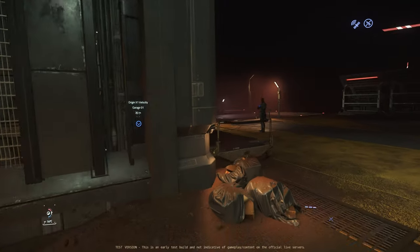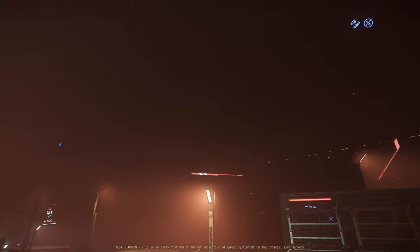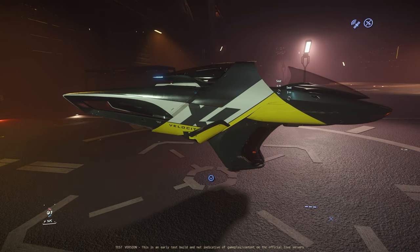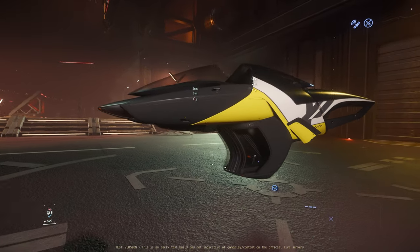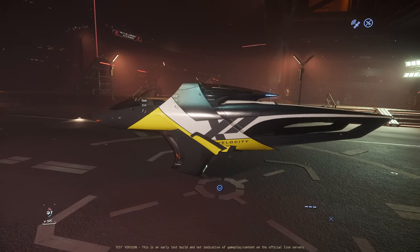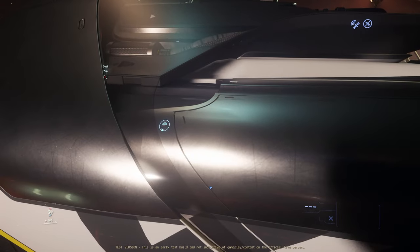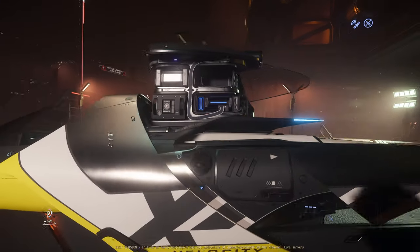We are spawning the X1 Velocity. The lighting should be good enough. The Velocity is basically the racing version of the bike — it loses its weapon on the front, but it's fast, and it's got a cool skin. It's pretty much the same in terms of what you can see by pushing all the buttons.